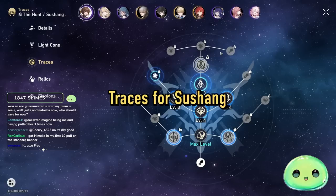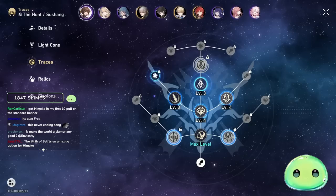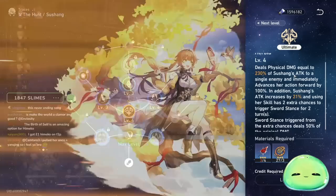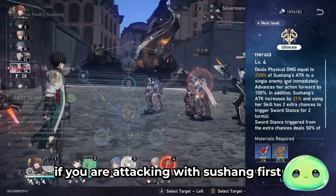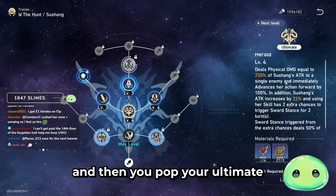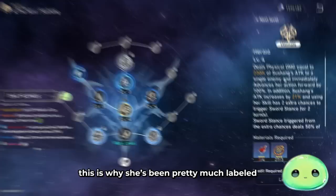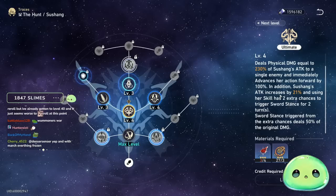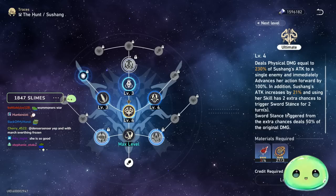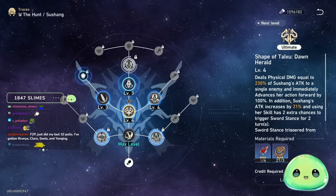Let's hop over to traces for Susheng. The ultimate and skill are basically your bread and butter. The ultimate deals physical damage equal to 230% of her attack to a single enemy and immediately advances your action. So if you attack with her skill or E ability and then pop the ultimate, you're able to attack again — basically three hits at once. This is why she's been labeled a secret five-star and a mini Zeela. Her attack also increases by 21%, and using her skill gives two extra chances to trigger Sword Stance for two turns.